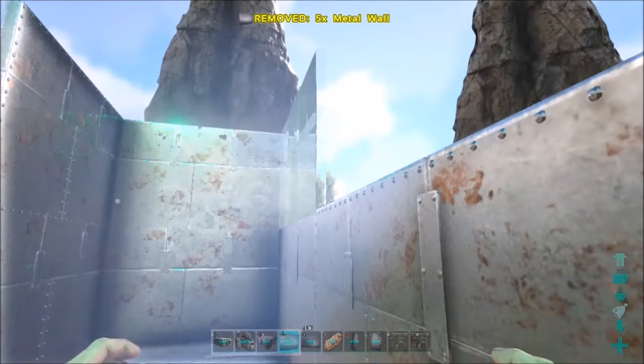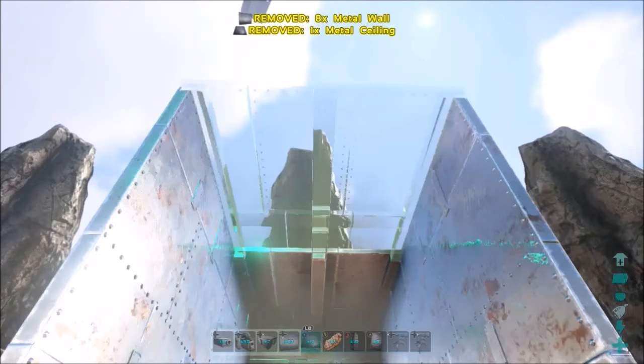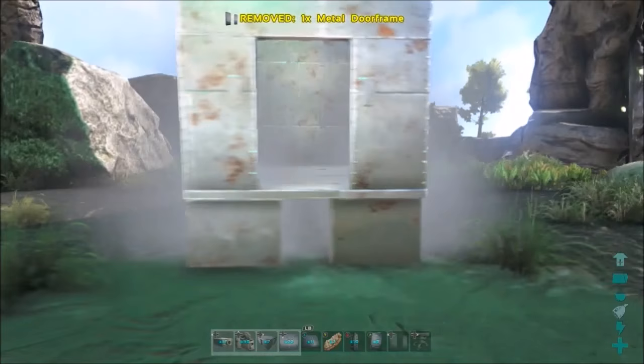These are the best turrets to prevent cluster bombing. A lot of people are doing cluster bombing right now, and with these towers, before they even hit the ground they're already dead because of how high the turret towers are. Just build them as high as you want — ours is pretty high and we're gonna build them even higher soon.